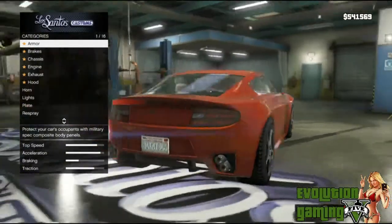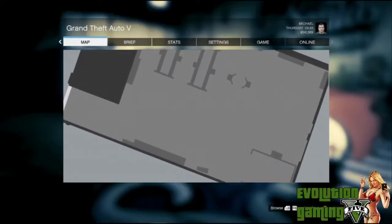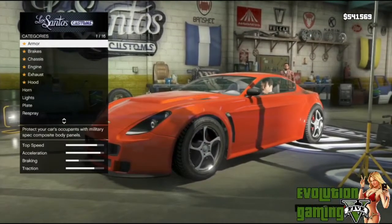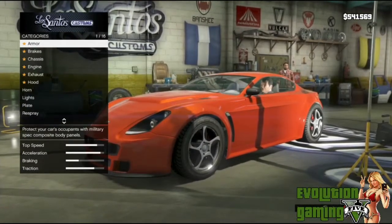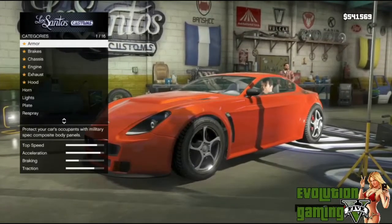If you need to find it anywhere on the map, I'll show you here — that's where I am on the map right now. I'm already inside the building so I'll show the location after. You can bring your car in here. When you cause damage to your car, you get the option to come in. Before you can customize anything, you can repair your car for a small fee — usually a few hundred bucks — and it puts the car back to the way you found it.